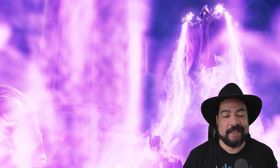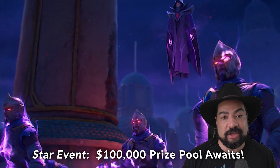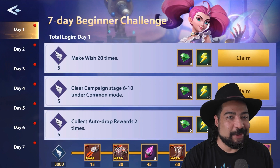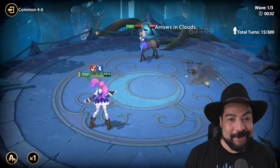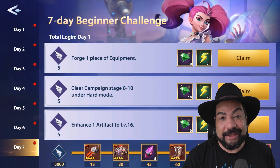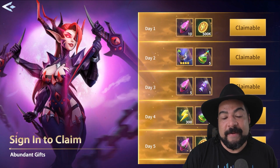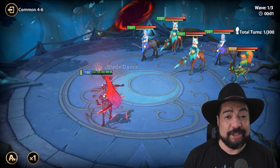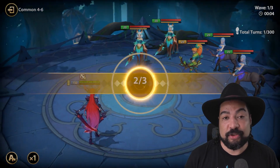Just by downloading the game, you're going to be eligible to participate in this star event they have going on right now with a $100,000 prize pool available for you. But that's not all — you log in for the first seven days and you're going to be able to get an awesome legendary champion, Space. She does a lot of turn meter control, which I absolutely love. If you log in for 14 days, you're going to be able to get Margarita, who is another great legendary champion who does a lot of single target damage. Really strong champion. So already you get a really strong start to your account with two legendary champions just by playing for the first two weeks.